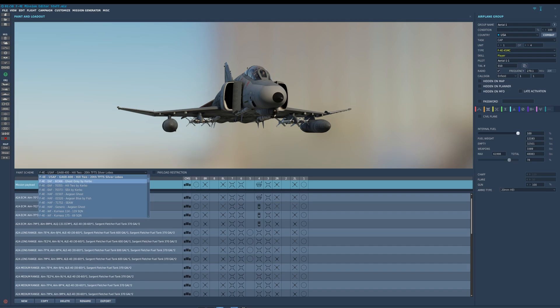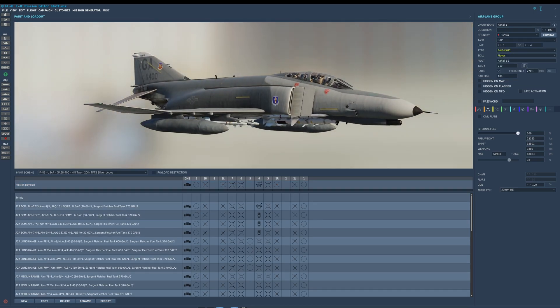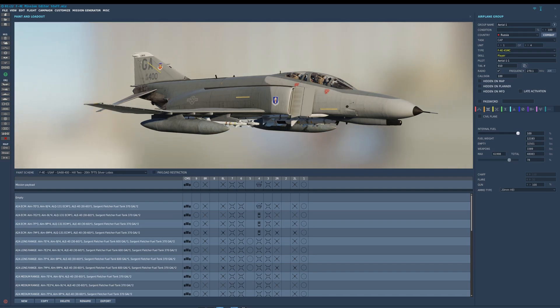Here's another cool thing. There are a ton of liveries included with the F-4, and Hepler has decided not to restrict that via country. So you can have, say, a Russian F-4 and still pick any of those loadouts or paint schemes. Hepler has given the mission editor a lot of flexibility — you can do fictional scenarios and you don't have to mess around with coalitions just to use a specific paint scheme. It's nice, simple, and flexible.